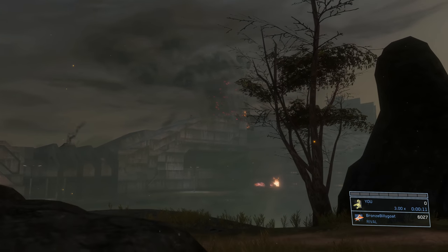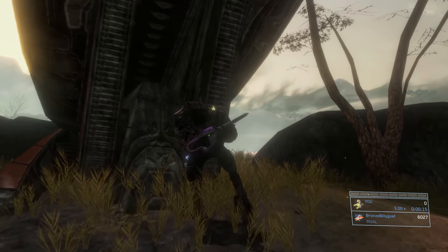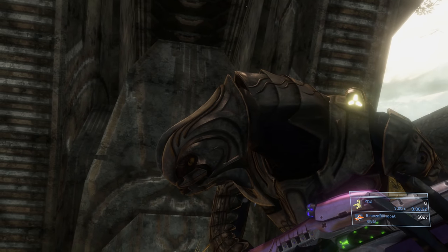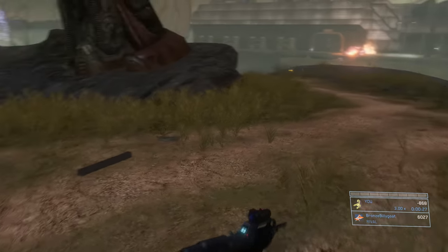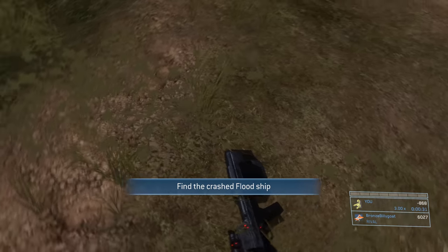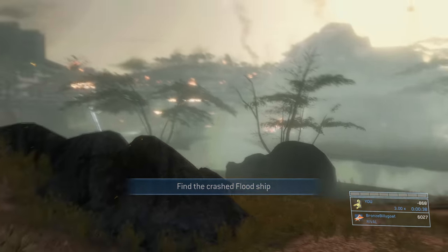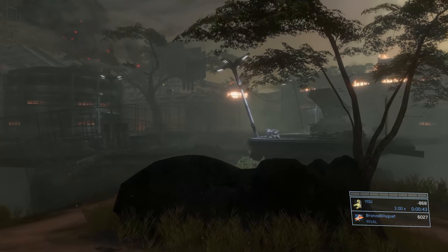Turn to the right and there's going to be the Arbiter hanging out over by this leg of that anti-air gun we took out in the previous mission. We're going to do the same thing we did on Sierra 117: smack him five times, then headshot him, and juggle away his carbine so he only has the sword. That way you can force him to use the sword only instead of the sword and carbine. Obviously this is something you can't do in co-op because player two will be the Arbiter.